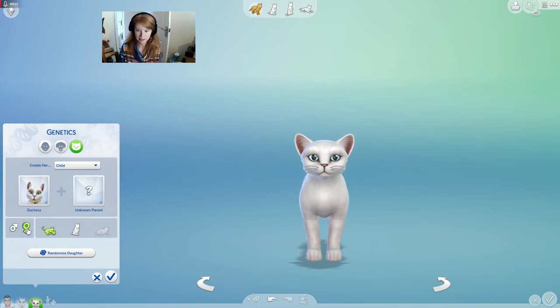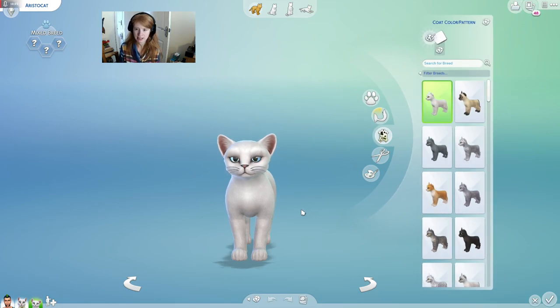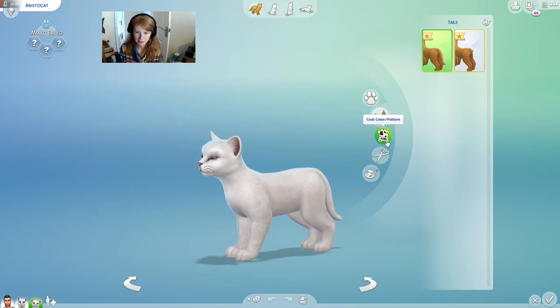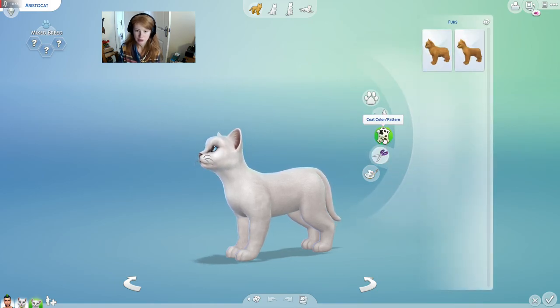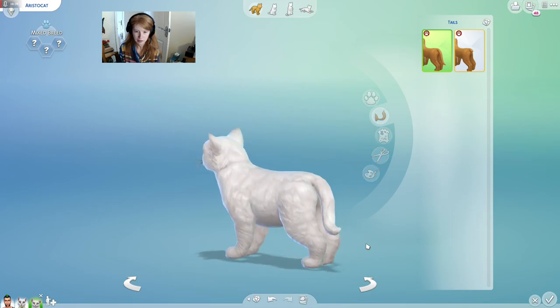So we want it to be a little girl. And it's a good starting point, because she does look a lot like her mother. I'm going to keep them as the same breed. Tail — she's also got a big bushy tail. So maybe we can go into the furs, because the pattern is she's full white again. So we want the longer fur. Let's see if we can make this tail bigger.